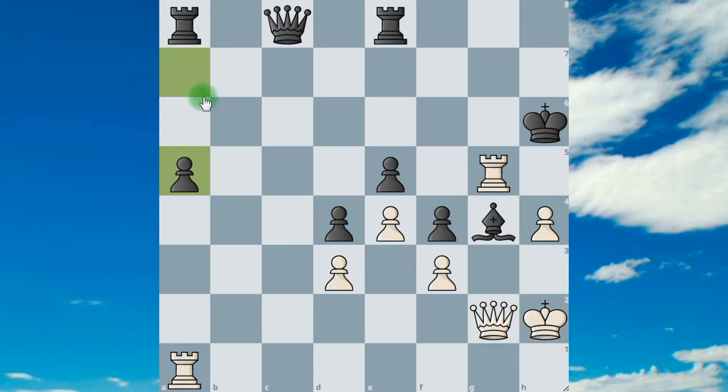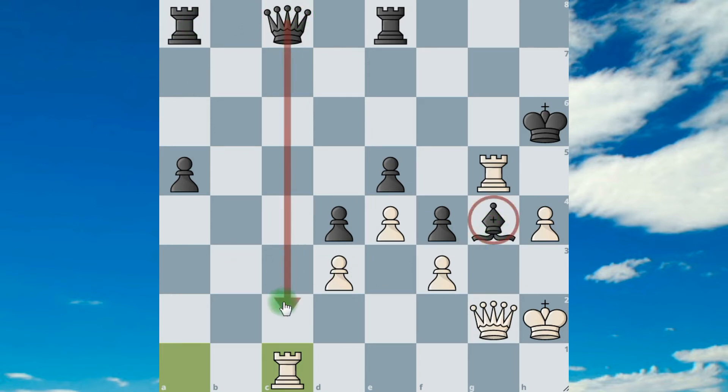He removed his pawn, which is a blunder. I played rook to c1 — the second sacrifice in this game. Now I attack his queen, and if he chops the rook, I'll chop his bishop and put the knight.